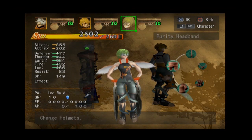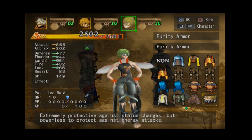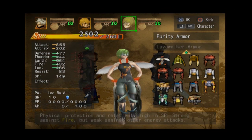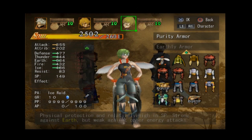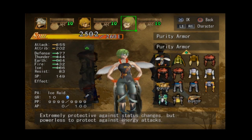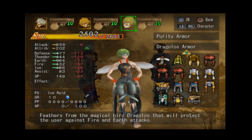At this point I have every single thing in the game that I could find just by naturally looking on a first playthrough. The only thing left is what I can get from the Coliseum after beating everything on a bonus game. Feathers from the magical bird Dragalos that will protect the user against fire and earth attacks. Marvelous. Now to make it to the end of the game.